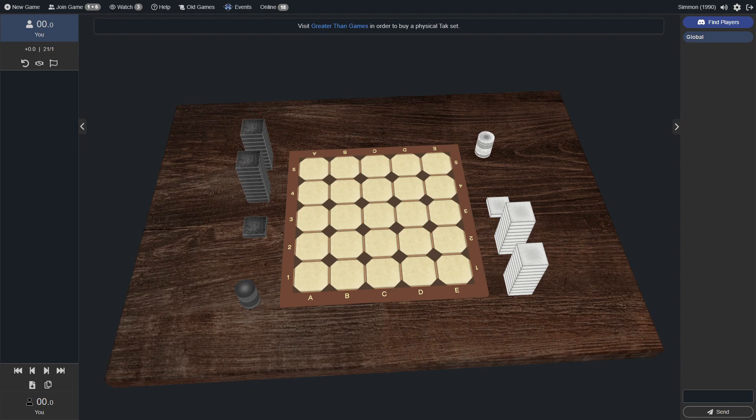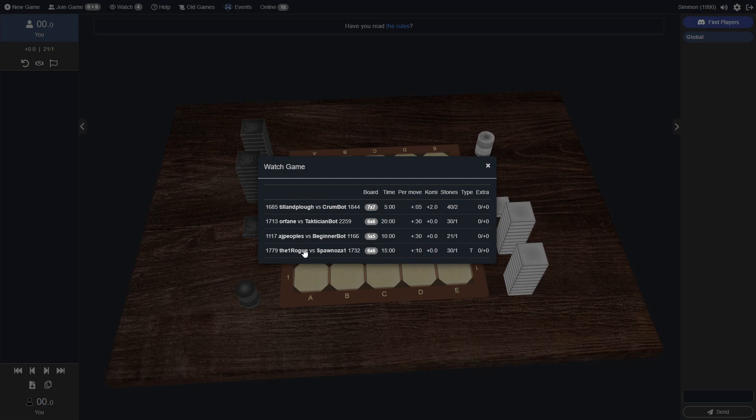Welcome everyone to the 2024 January beginner TAC tournament. This is the quarterfinals. This match is between the One Rogue and Spanosa. Spanosa has been around for a little bit. The One Rogue is fairly new to the game of TAC and to the TAC community online.